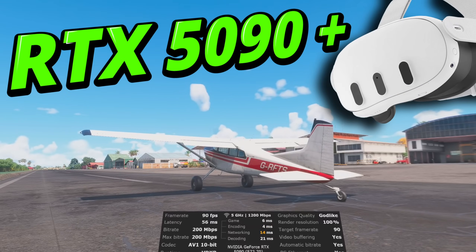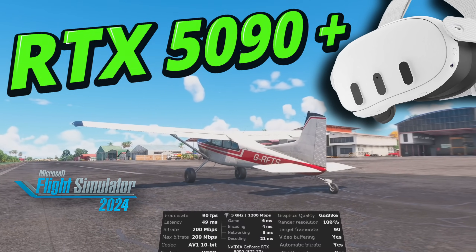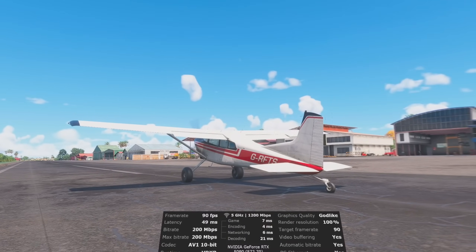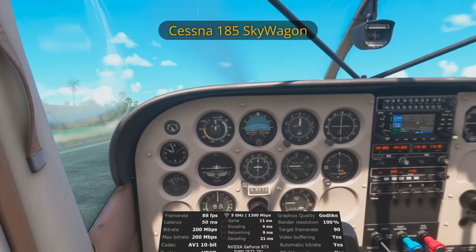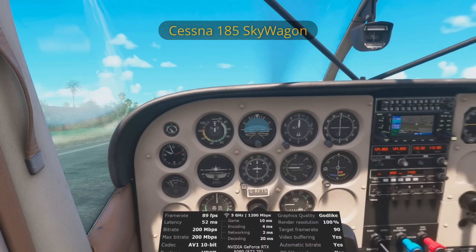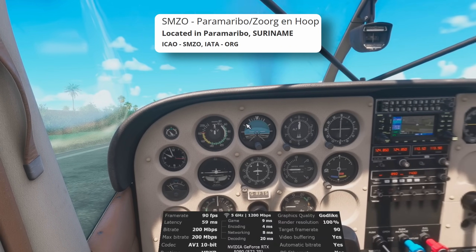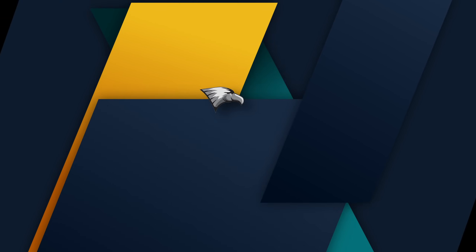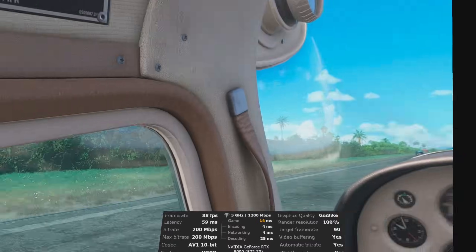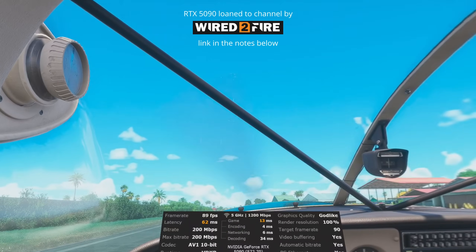The RTX 5090 graphics card seems to perform better at higher resolutions, so what will it be like in a lower resolution VR headset such as the Quest 3? Today I'm going to try out a number of different settings in Microsoft Flight Simulator 2024. I'm in the Cessna 185 Skywagon Tail Dragger and following the Brazil World update I'm in Suriname at one of the handcrafted airports. This is not a settings guide — I'm just showing you various settings and what sort of performance you can expect in the Quest 3.